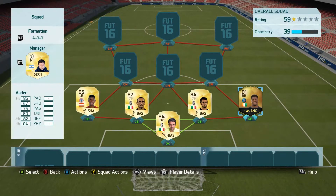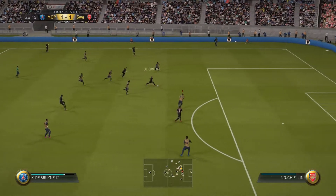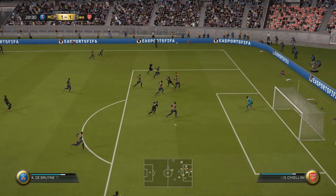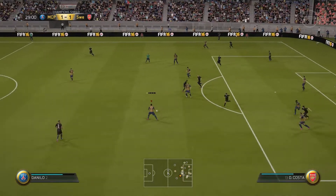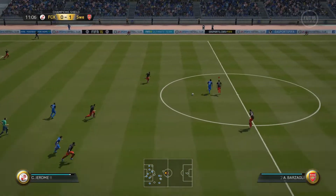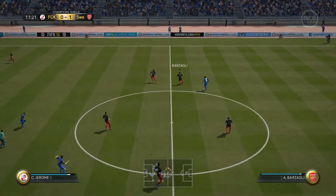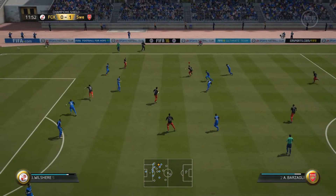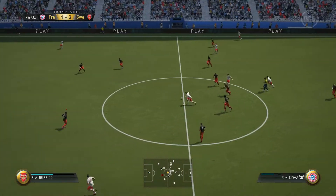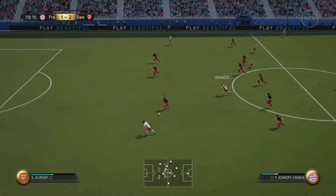For the defence we have the two full backs of Alaba and Auroria, and the two centre backs of Cialini and Barzagli. I decided to go with in-form Auroria over normal Auroria because he's a lot better and more consistent. Both full backs are really quick and very good on the ball with passing and crossing.